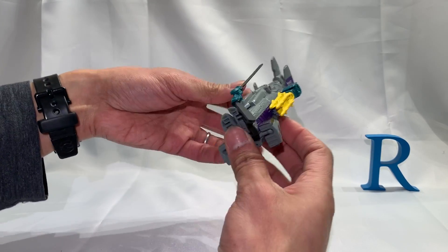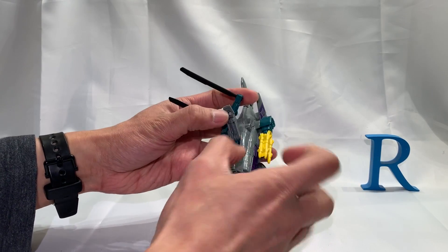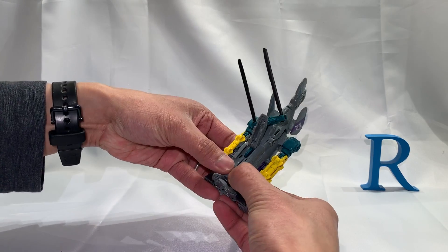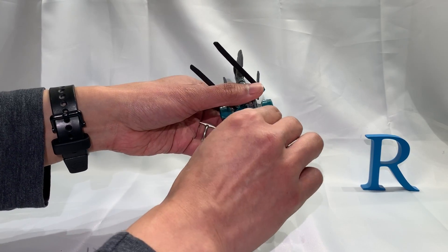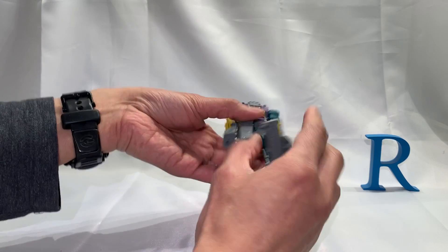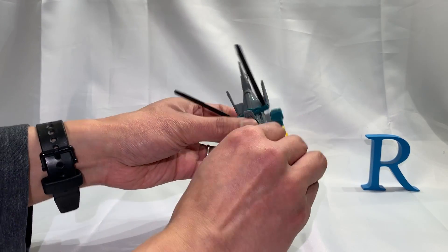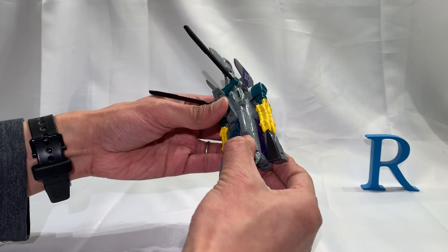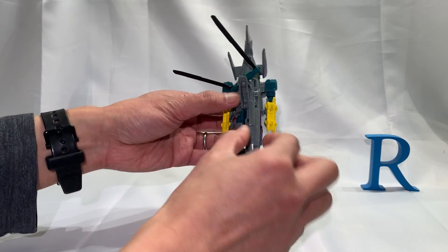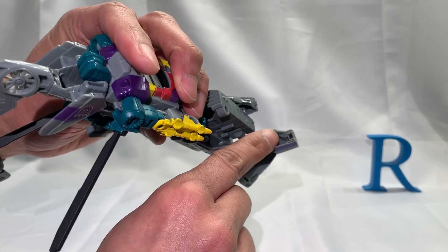Tab that in. Now we need to fold this up, and fold the propellers to become parallel. Then it's probably easier to just untab the two legs first — pull out one leg, unfold it out, and tab it there. It's easier to just pull this down, then untab that and accordion it out, and tab it there.